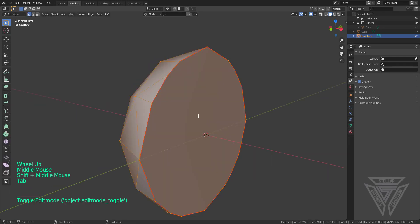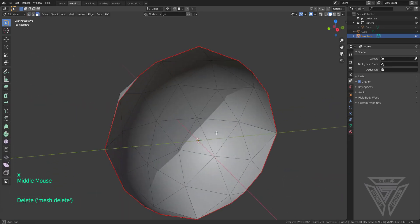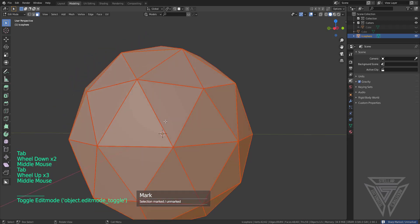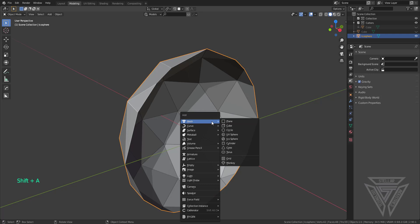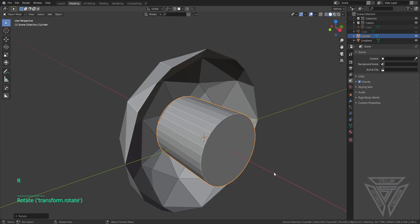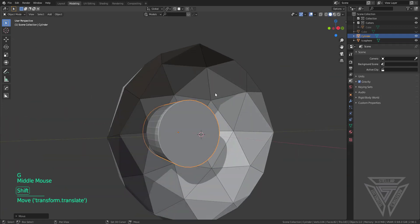Moving along, I'll go ahead and delete just the face here, then select everything and mark it to give us nice sharp seams. Next up I'm going to add a cylinder, scale it down a bit, and rotate it on the Y.